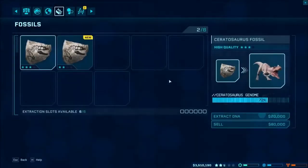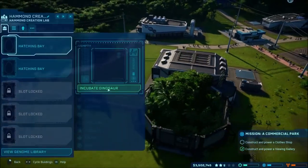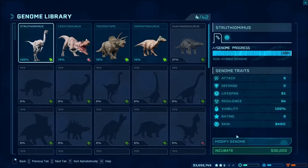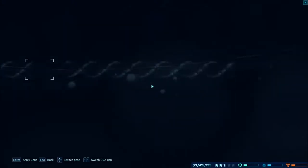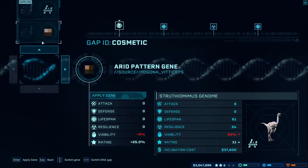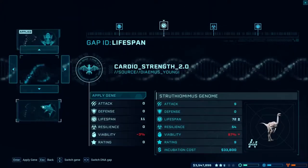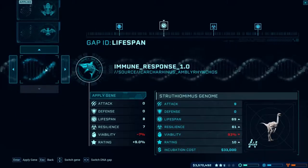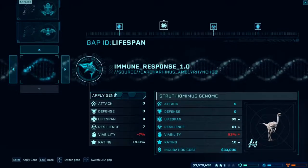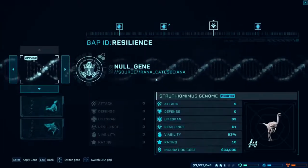Let's go in here and do our research for this — try and get a higher Ceratosaurus genome. I think I closed out of it, but we can go in here and look. We'll go to incubate dinosaur — 100% on this Struthiomimus, so we have 100% viability and we're not going to have any issues. We can modify the genome if we want to; of course that decreases the viability, but there are viability increases you can do. That one increases the lifespan with very little decrease to viability, and of course it adds some cost to incubating. Let's go ahead and do that just to make it a little bit better.